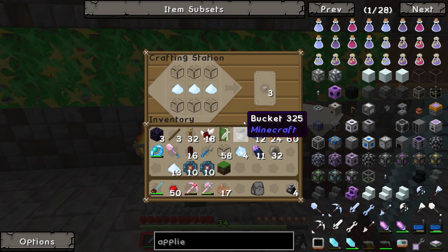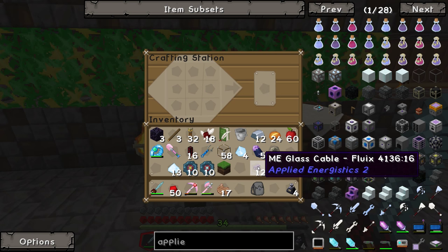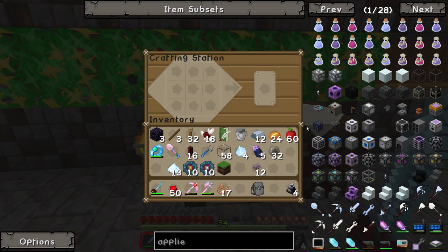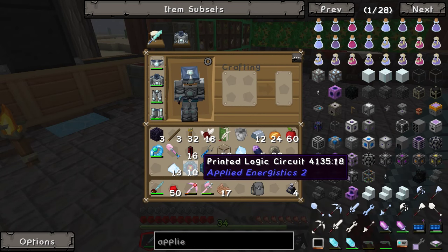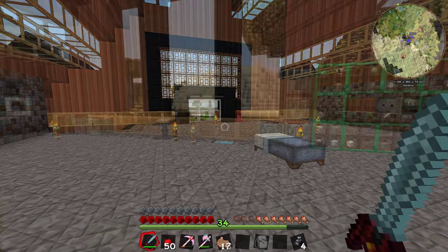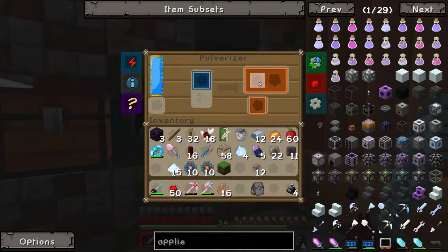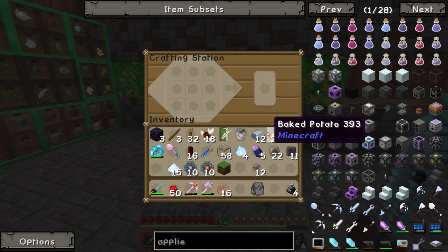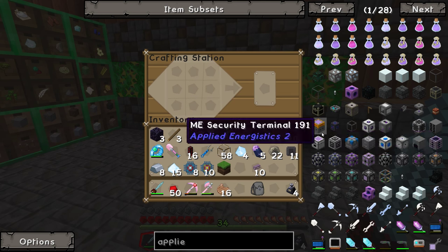That gives us three cables, which is all we need, and then that gives us four of those cables - nice. We'll make a couple more for now. Probably didn't need to make that many - I probably needed those fluix crystals more than anything, but that's okay. Now we should be able to do that - oh, we needed to use the inscriber one more time. I forgot to make them into proper circuits - they're just printed logic circuits, they need to be processors not circuits. I'll be back again in a second.